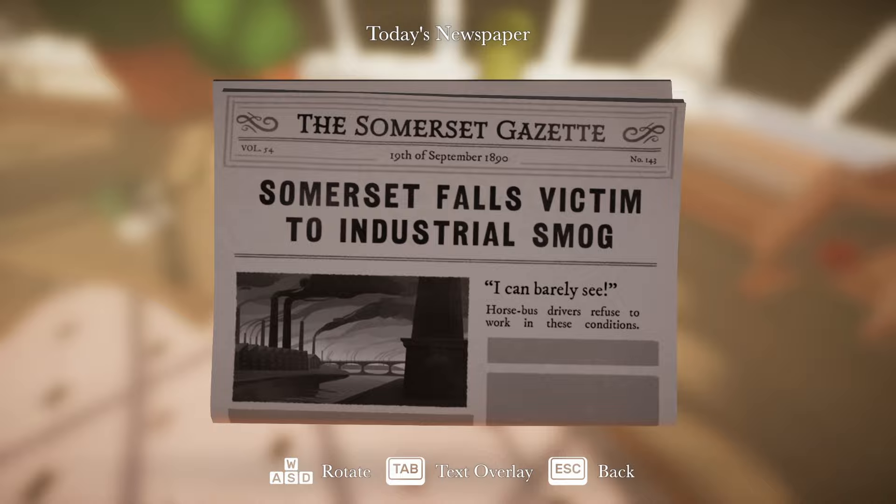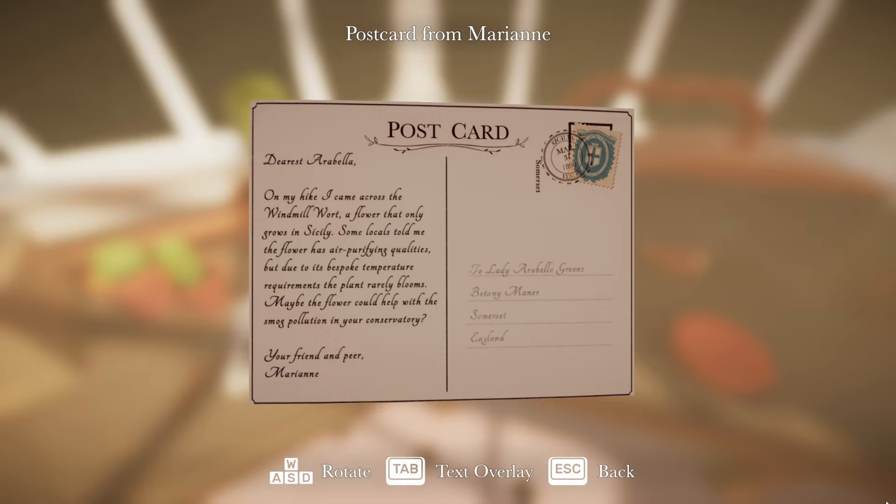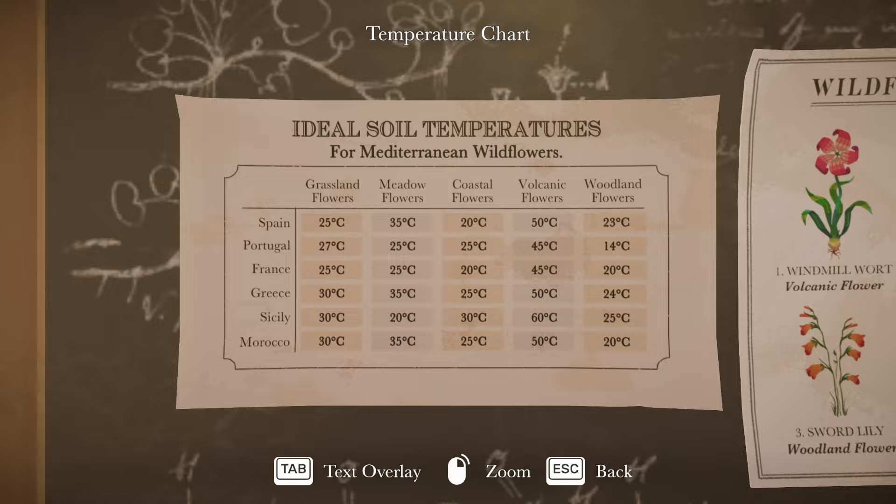'Somerset falls victim to industrial smog. I can barely see. Horse bus drivers refuse to work in these conditions.' Postcard from Mary Ann: 'Dearest Arabella, on my hike I came across the windmill wart, a flower that only grows in Sicily. Some locals told me the flower has air purifying qualities. But due to its bespoke temperature requirements, the plant rarely blooms. Maybe the flower could help with the smog pollution in your conservatory. Your friend and peer, Mary Ann.' So it's from Sicily - which means it wants 60 degrees Celsius.